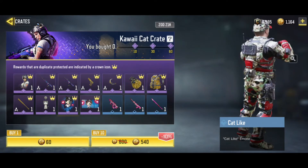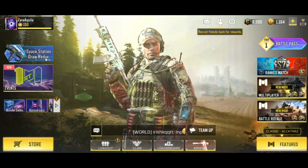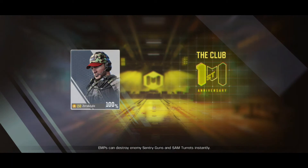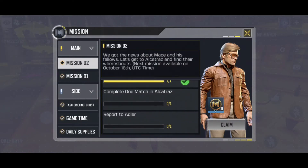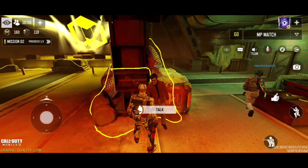Another new thing sa Call of Duty Mobile is The Club. Makikita mo siya sa left side ng character mo sa home screen. Tapos meron din siyang mga missions — mostly ganito, ganyan — tapos meron siyang mga mini games.